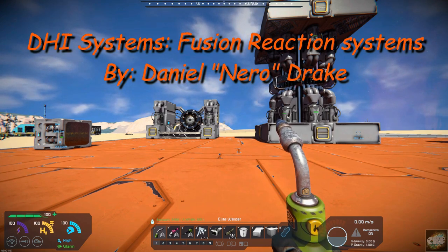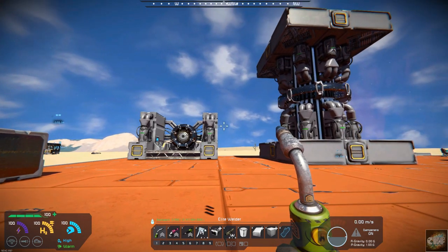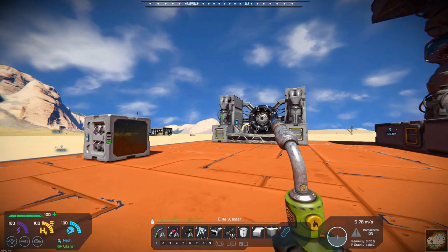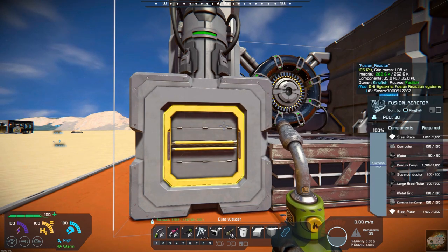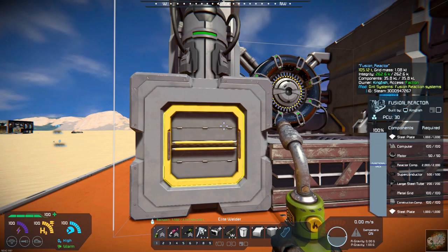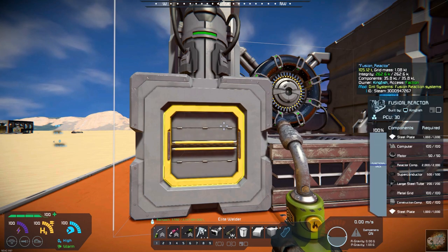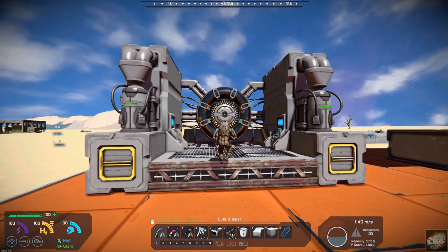It's by Daniel Nero Drake and there are three new blocks involved. As you can see they're pretty large. We'll start with this one over here — this is the fusion reactor. As you can see it takes quite a bit of resources: over two thousand steel plates, two thousand reactor components, and five hundred superconductors. So these are fairly resource-heavy components.